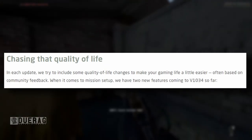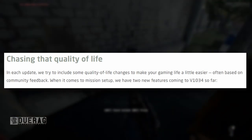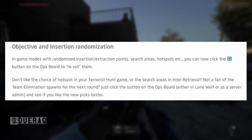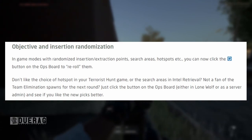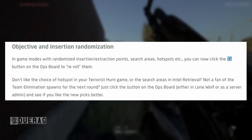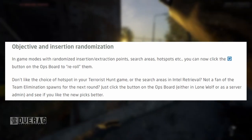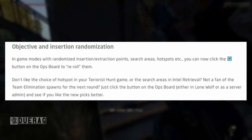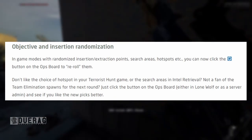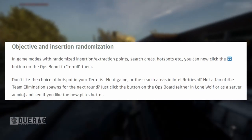Chasing that quality of life — in each update they try to include quality-of-life changes based on community feedback. For mission setup, two new features are coming to version 1034: objective and insertion randomization. In game modes with randomized insertion/extraction points, search areas, hotspots, etc., you can now click a button on the ops board to re-roll them. Don't like the choice of hotspot in your terrorist hunt game? Not a fan of the team elimination spawns? Just click the button either in lone wolf or as server admin.